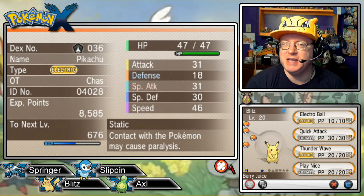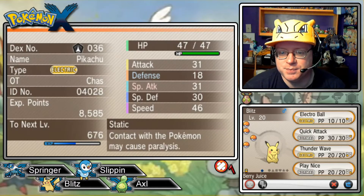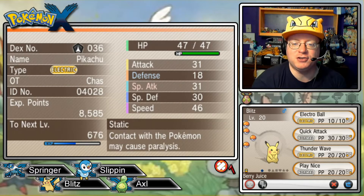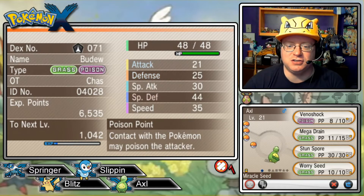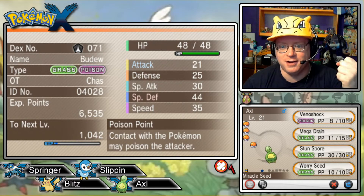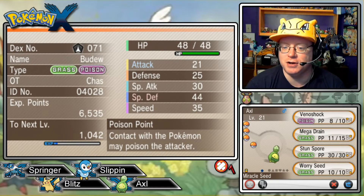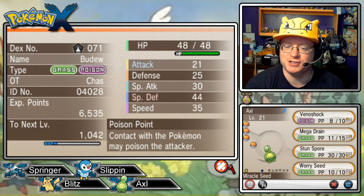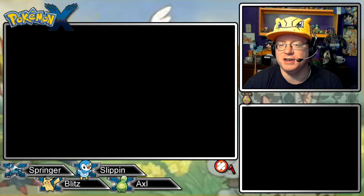Next is our Santalune Forest Pikachu, Blitz, at level 20, holding Berry Juice for a little HP restoration. Mild nature with the Static ability. We've got Electro Ball, Quick Attack, Thunder Wave, and Play Nice. And last but not least is Axel, our Snorlax Destroyer, the little Budew at level 21, holding the Miracle Seed to power up Mega Drain. Also have Venoshock, Stun Spore, Worry Seed, Poison Point ability, and Calm nature.